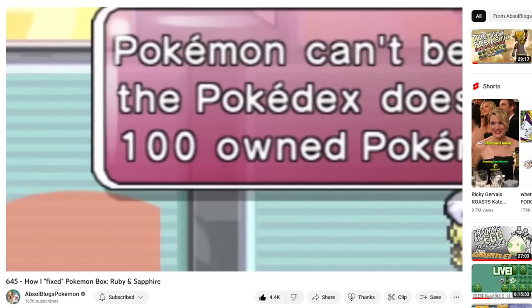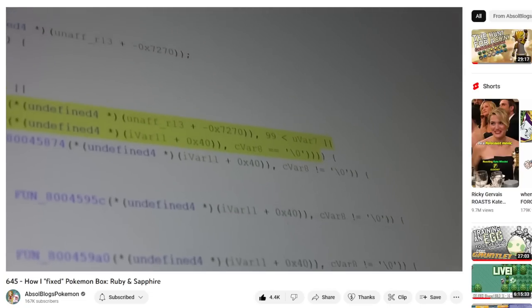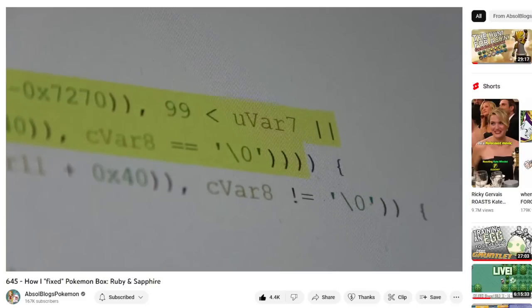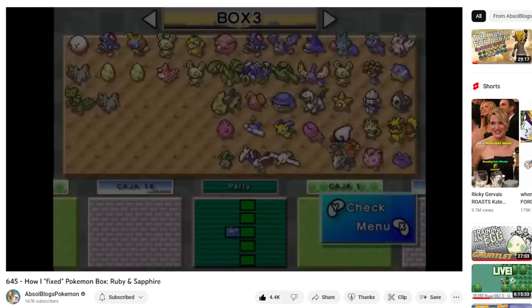But then I had an epiphany. I had recently watched Absolblog's Pokémon fix Pokémon Box, where he removed all of the language checks and all of the Pokédex restrictions by setting the values for the flags to zero instead of what they're supposed to be. I thought maybe these just need to be forced to zero — tried that, and it didn't work.